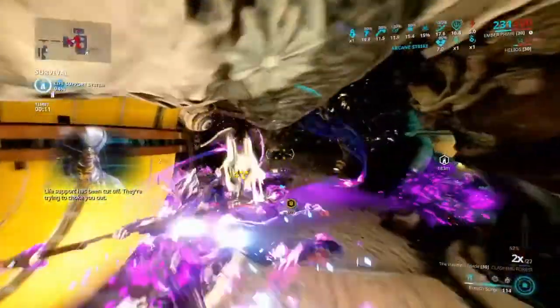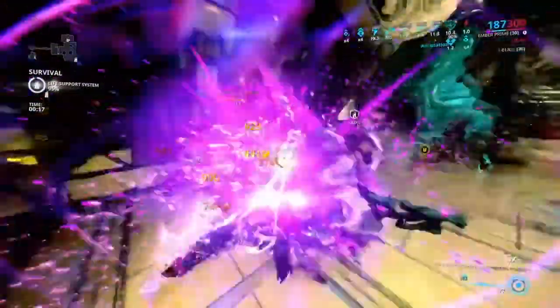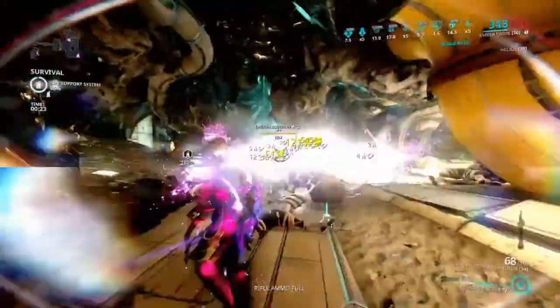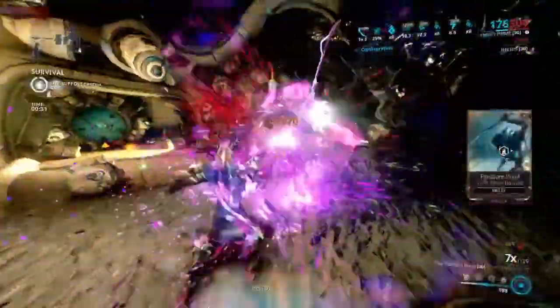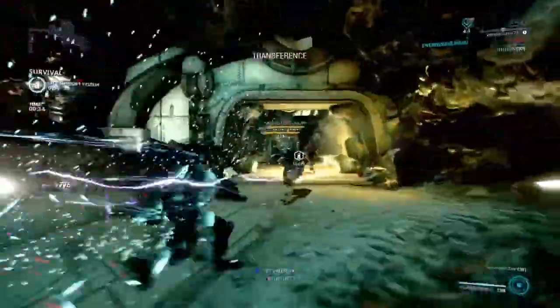Hey guys, today I'm going through a Warframe weapon build video. This build will have synergy in a Helminth system — you can use Wisp or adjust depending on how you use it. We are going to be using Breach Surge, the Kuva Nu Core, and a stat stick sentinel Helios.